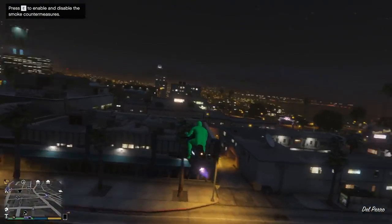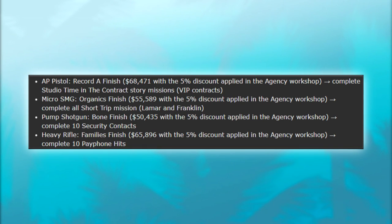Here's how to unlock each one. The AP Pistol is the one most people are probably going to have already, because you just have to complete the 'Studio Time' mission in the Contract story missions — that's one of the first things you do. So if you just do the Dr. Dre storyline, you're going to get the AP Pistol skin.